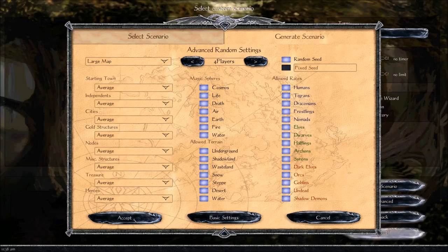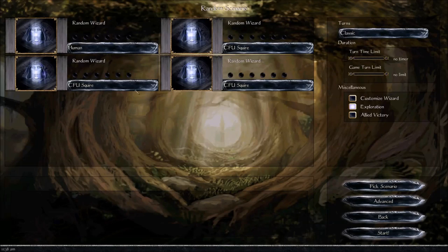I'll go ahead and accept that. We'll have three computer players, and I'll set Human Exploration. You can actually set it so that you don't have to discover what the map looks like — there will still be Fog of War, but you'll get an idea of all the structures, terrain, and everything. We will customize our wizard. I wouldn't recommend using the base wizards — it's just so much more fun to make your own. Allied Victory I'll leave off, just because I don't want the CPU allying against me.